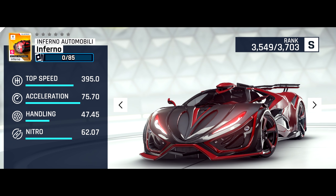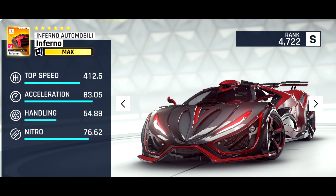Our first new S-Class car is the Inferno Automobili Inferno — seems kind of redundant. Its max stats are extremely similar to those of the McLaren Speedtail, having slightly slower top speed and handling, but slightly better acceleration and nitro. It's of course not going to be a king, but it'll probably be one of those cars that starts up really fast and just can't handle.